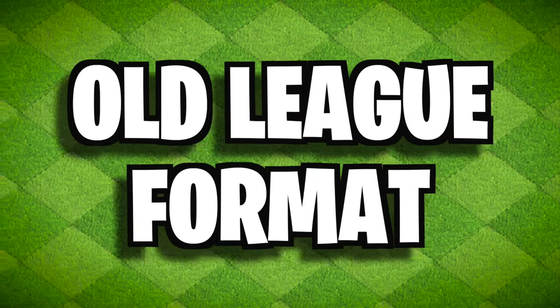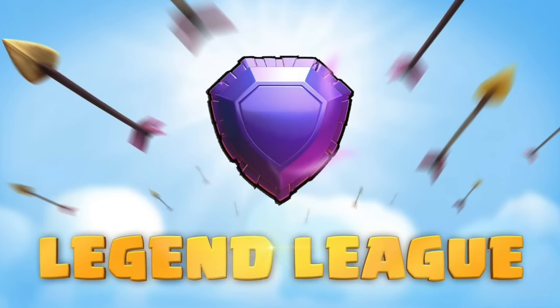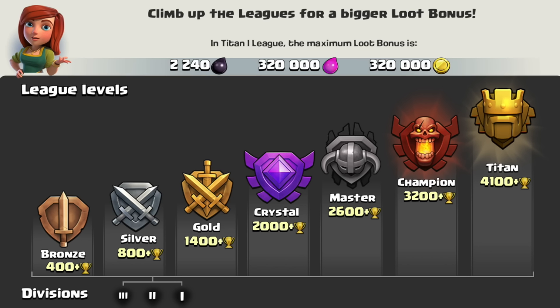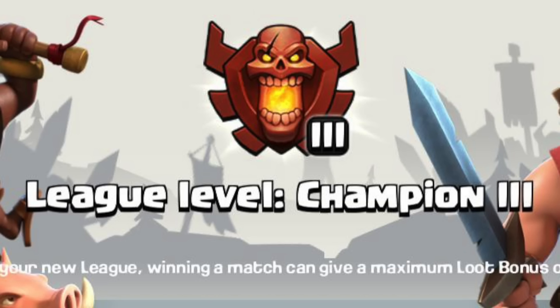Old League Format. Leagues in Clash have pretty much stayed the exact same since they were added in 2013 — we've just gotten more since then. But if you were playing in the early days, you might have noticed that the leagues today are in a somewhat odd order. The bigger number comes first every time, so if you're entering Champions League, you'll start at Champions 3.